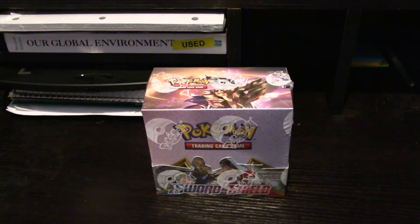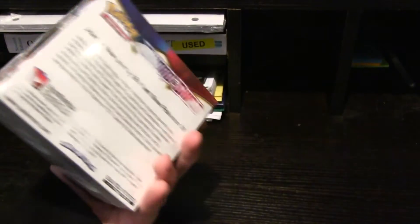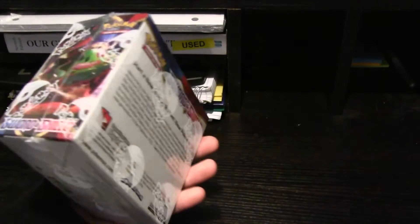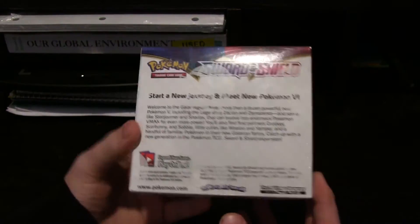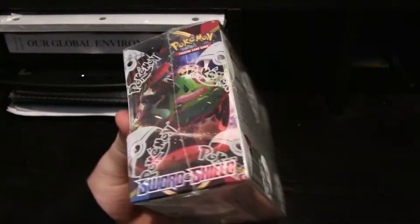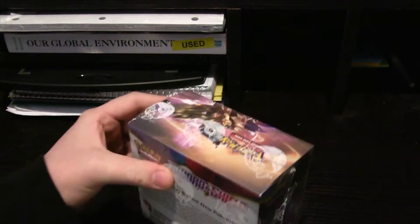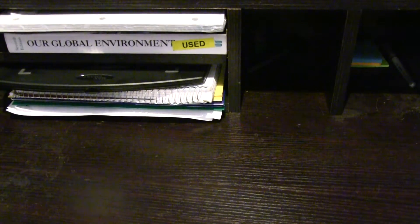Hey everybody, so the Sword and Shield TCG set finally arrived in America. We got one booster box which comes with 36 packs and we're gonna unbox it for you today. What we're looking for most are Gigantamax cards — we want Gigantamax Lapras, Gigantamax Snorlax even more because that card's cool as heck. Legendaries too — Zacian and Zamazenta.